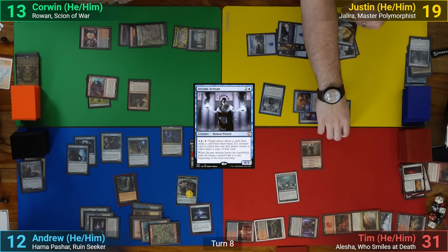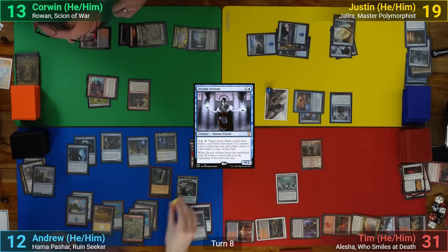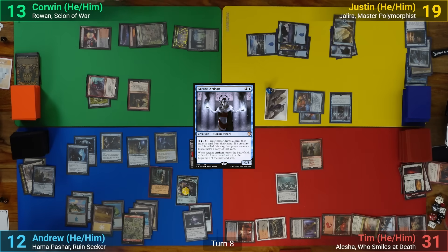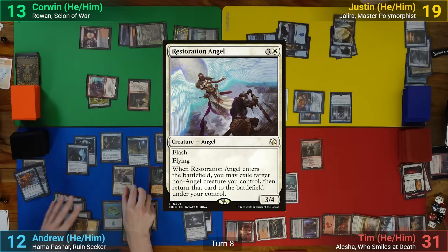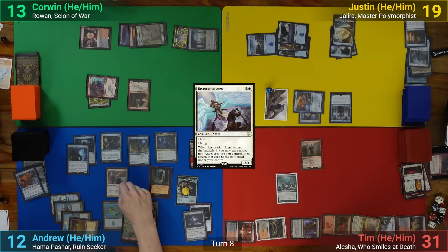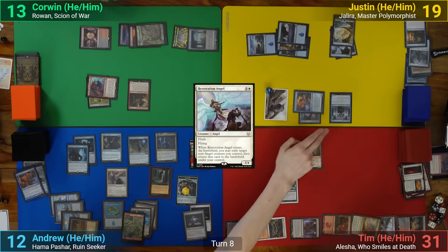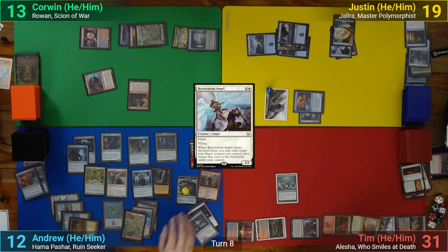I still have the initiative, and I move rooms and draw for turn. I sacrifice a treasure to activate my Tortured Existence, discarding an Archaeomancer to bring back the Restoration Angel. I cast the Restoration Angel, and get to flicker my Sneak, Agent, and Hama Pashar. The Agent comes back and steals the Lightning Greaves, Arcane Artisan, and Imperial Recruiter. I also get to go into the initiative 3 more times, completing the dungeon.